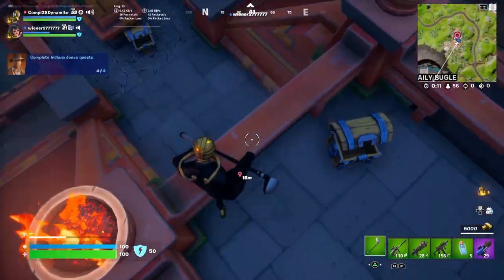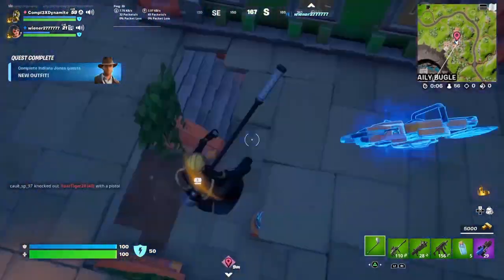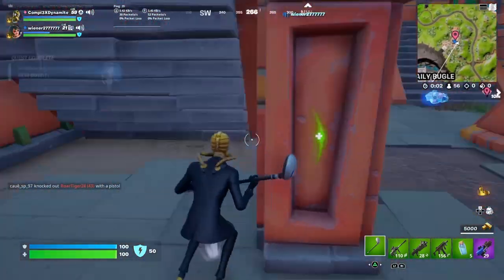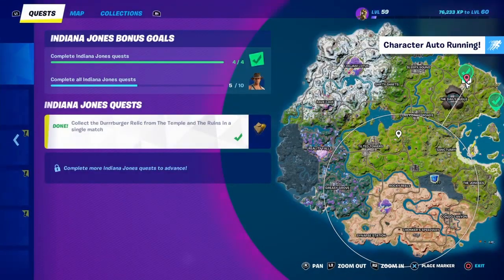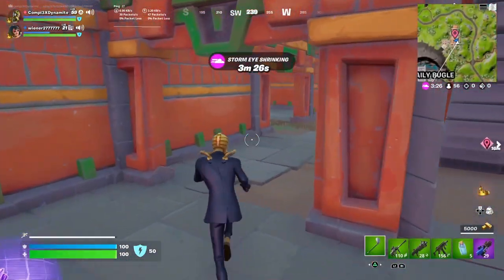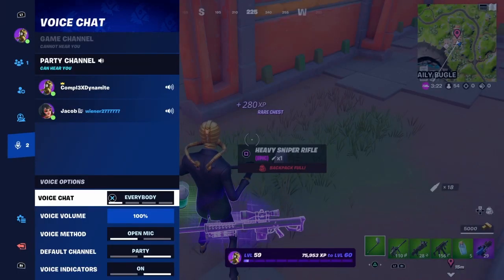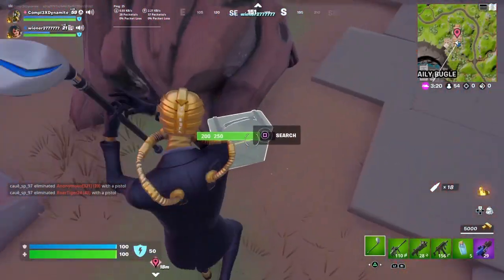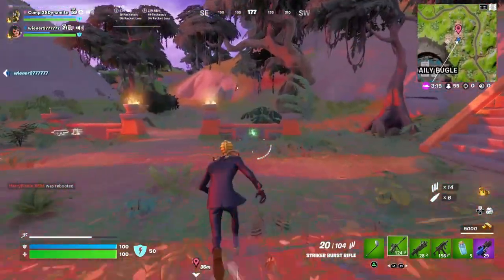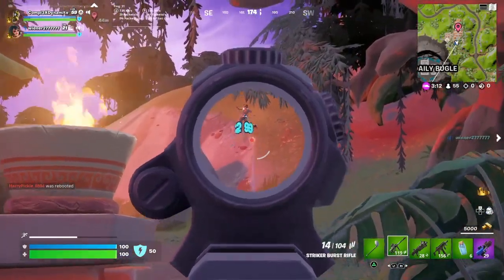Yeah, now I have this skin because that was my fourth challenge. What are the other ones? Use the grappler glove and swing on trees, deal damage while in a car or on a car — that's the other one. I think we already did the other ones. But wait, what was the chest one? I just love to do that chest one. Let's get that.